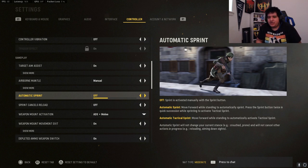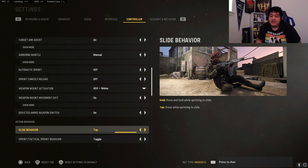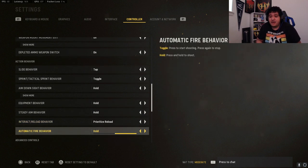Controller vibration off. Target aim assist on so I can aim down sights on opponents effectively. Automatic sprint off — when you're rushing into a camper, the sprint-to-fire delay will get you killed, so do not have automatic sprint on. Slide behavior should be tap because it's more responsive and quicker than hold. For interact/reload behavior, prioritize reload — this lets you quickly pick up guns from the ground or reload fast at the tap of a button.